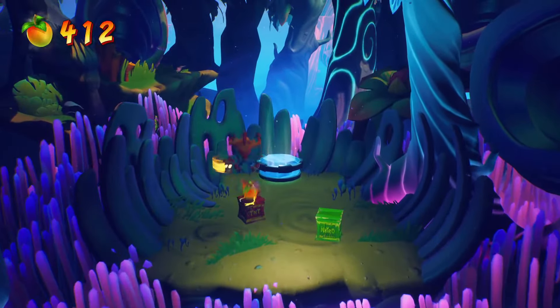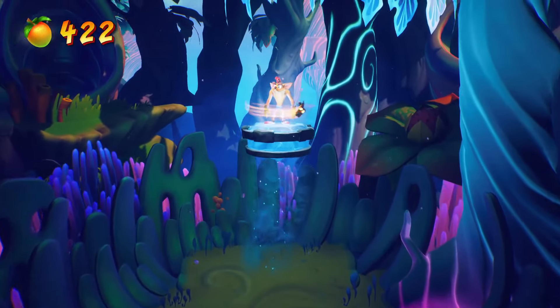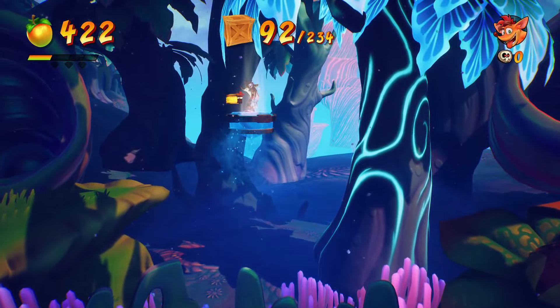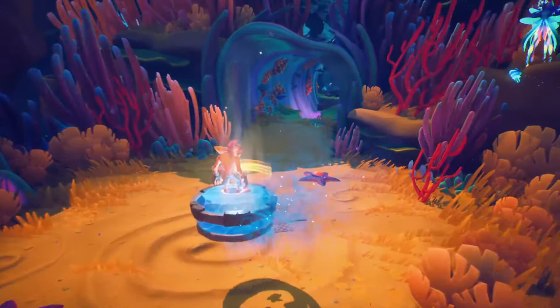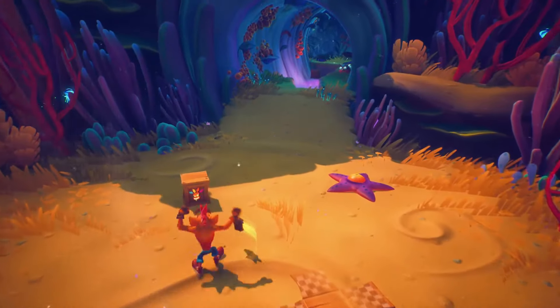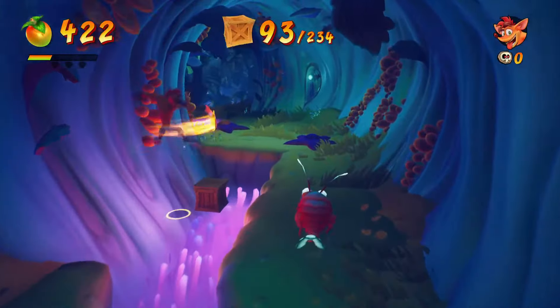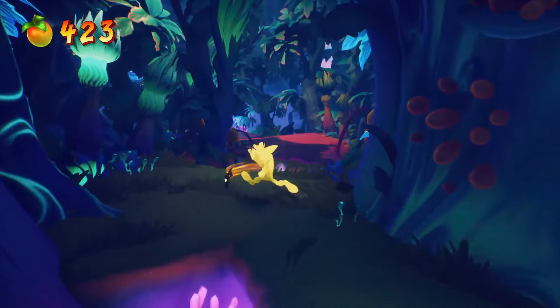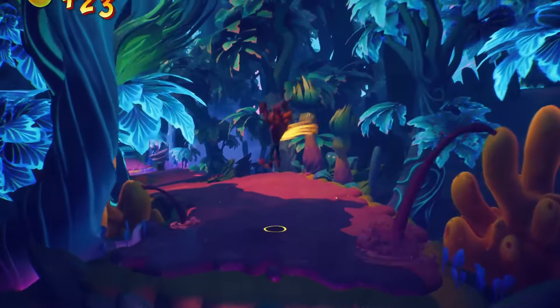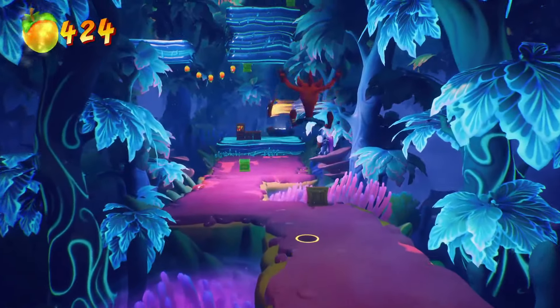That's the blue gem path — not too bad. 92 boxes. We're gonna get that second Aku mask here, so 93. Oh well, lost it — that's okay. The bonus round is right here; I'm probably gonna lose it in the bonus round anyway.